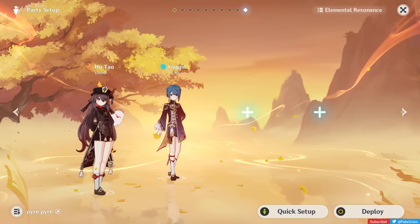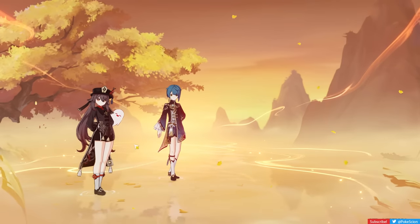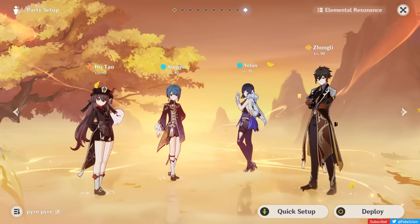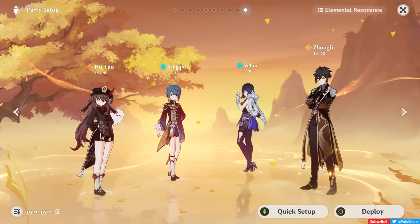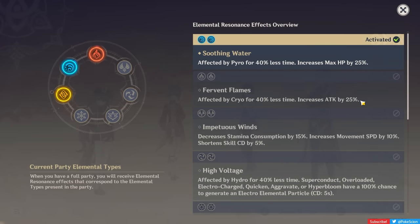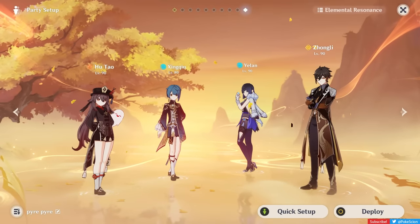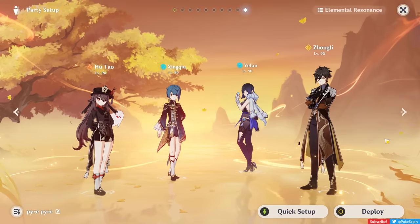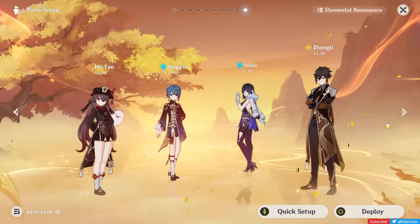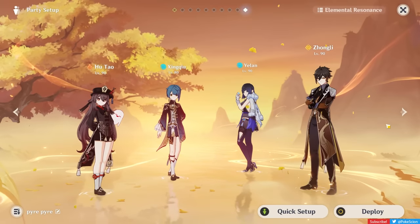Hu Tao is essentially married to Xingqiu. For the last two slots, the first setup is Double Hydro — one of the most powerful teams in the game. Fill in the remaining slots with Yelan and Zhongli. Yelan not only gives even more consistent Hydro application, but also a damage-increasing passive that goes up over time. Having a second Hydro character also unlocks the elemental resonance effect, boosting max HP of all party members by 25%. Zhongli packs the strongest shield in the game with strong interruption resistance, plus buffs to team damage through the 4-piece Tenacity of the Millelith and universal resistance reduction. You can also replace Zhongli with Kazuha if you're not extremely worried about survivability.